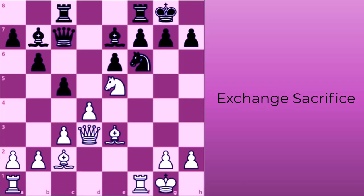An exchange sacrifice is when you sacrifice a rook for a minor piece, such as a knight or bishop. A rook's value changes throughout the game, and it typically reaches its full potential in the middle and endgame. So, this sacrifice can improve the position, defend, or set up a deadly attack in the opening and middle game without losing much material.